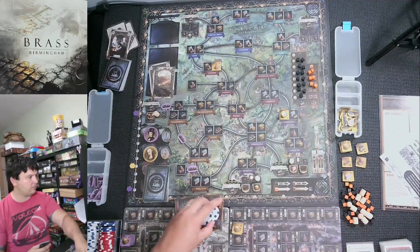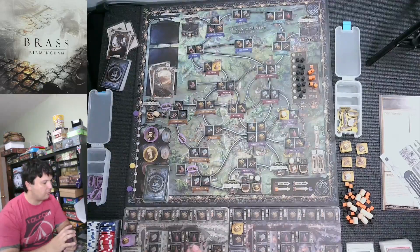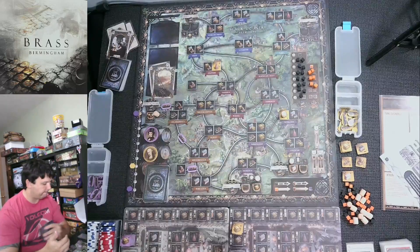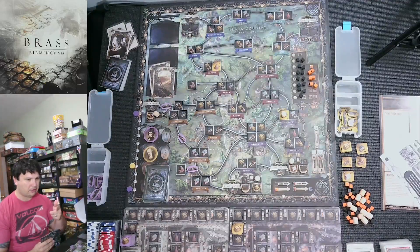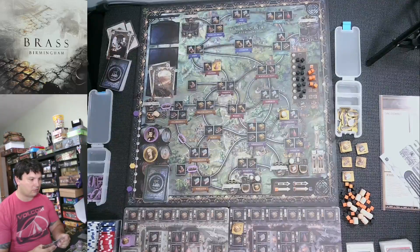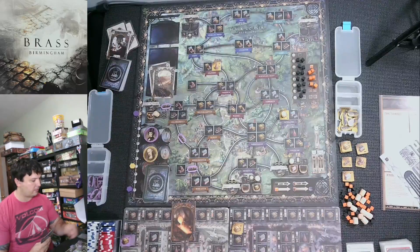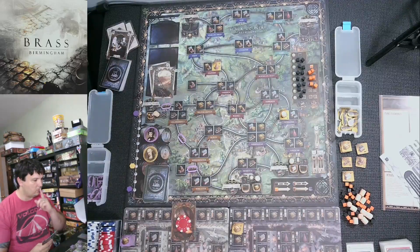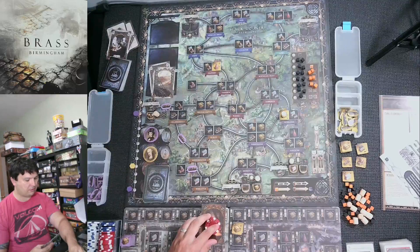End of that round — money goes back, income still zero, on to the next round. If I build an ironworks now I'll completely refill the market. I can build in Coalbrookdale since it's in my network. But first, as my first action, I'll play a Coalbrookdale card and take a loan: go down three income steps and get 30 pounds. I'm just going to call them bucks.